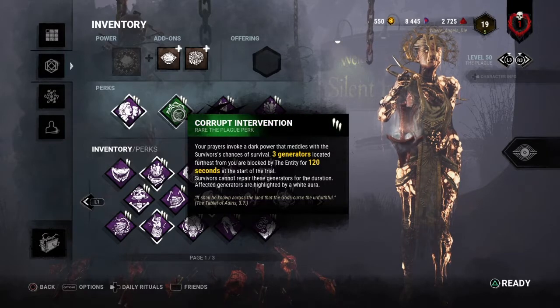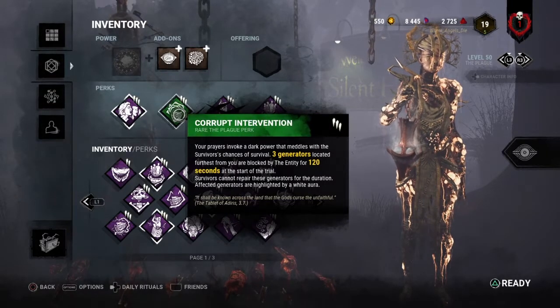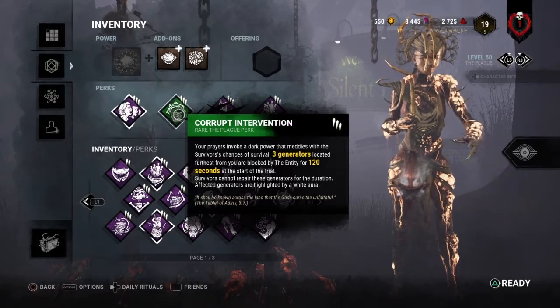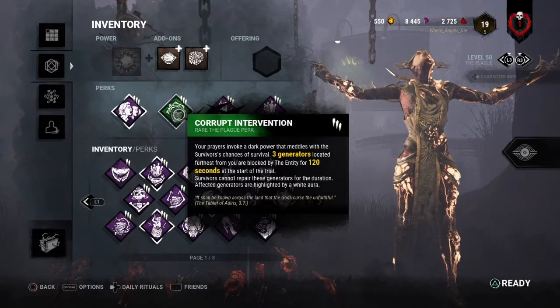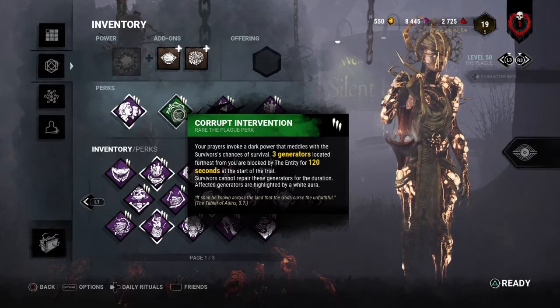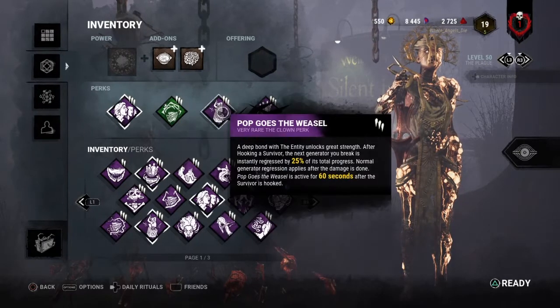Infectious Fright lets me know whenever somebody's around me, and if I'm in my Corrupt Purge I can try and snowball off of that since it really does make Plague a pretty strong killer when she's in her Corrupt Purge and has several injured people around her. Next up we have Corrupt Intervention, another one of Plague's perks — whenever you spawn in, the three generators furthest away from you will be blocked off by the Entity for two minutes at the start of the trial. This lets you set up around an area and figure out what part of the map you want to control, and it also helps you find survivors early because most survivors see Corrupt Intervention and run across the map trying to find a generator to work on.